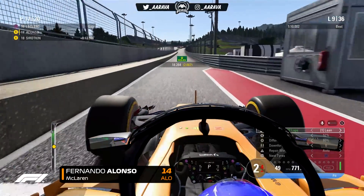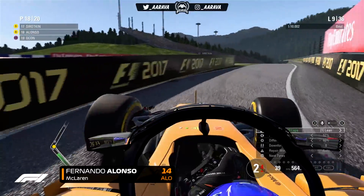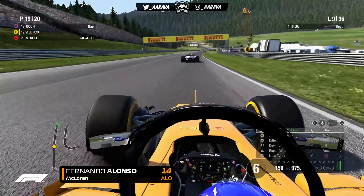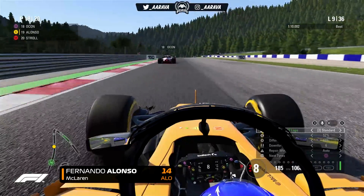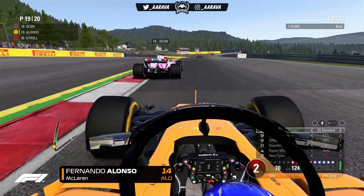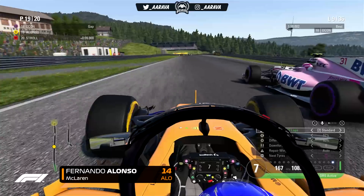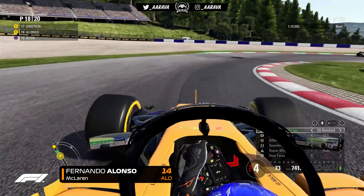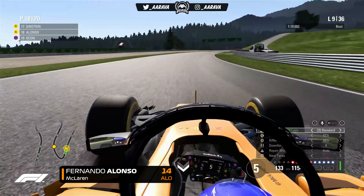On lap nine we're into the pit stops for our first stint — a bit earlier than scheduled, but I could see the ultrasoft tires wearing out faster than intended with the 2018 mod. I'm hoping for a good undercut to close on Verstappen, because on pure pace after passing Bottas he was pulling away from us. We swap onto soft tires rather than supersofts to get more durability, as tire wear is clearly going to be a big factor in this race.